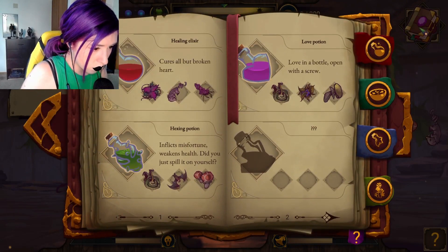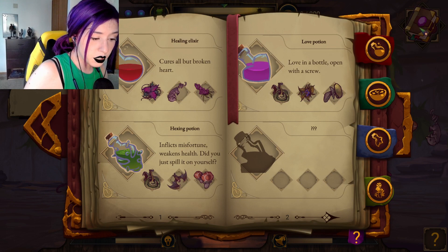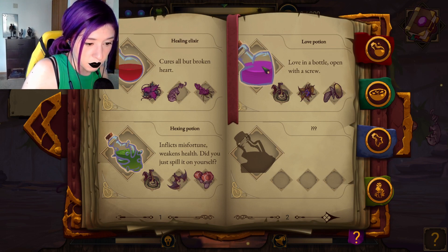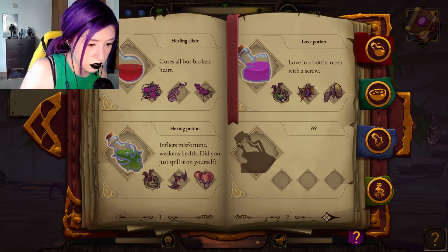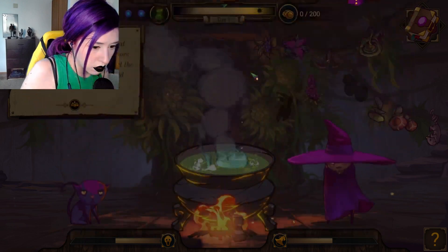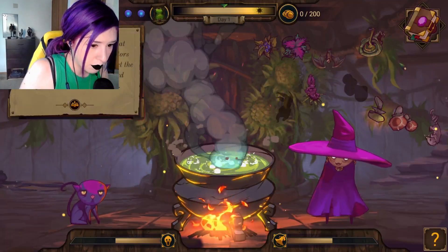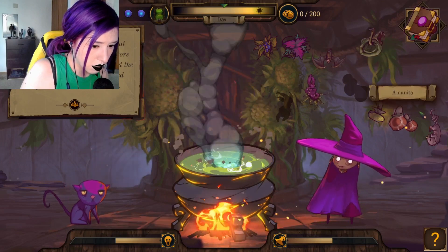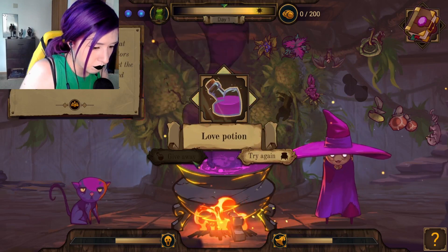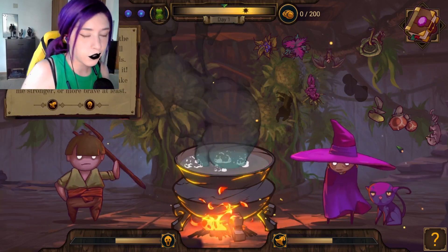So we are starting off with a healing elixir, a love potion, and a hexing potion. Looks like we are starting off with a love potion, which would be snake, berries, and a mushroom. And berries, snake, toadstool — or snake giveaway. Pretty sure I nailed it.